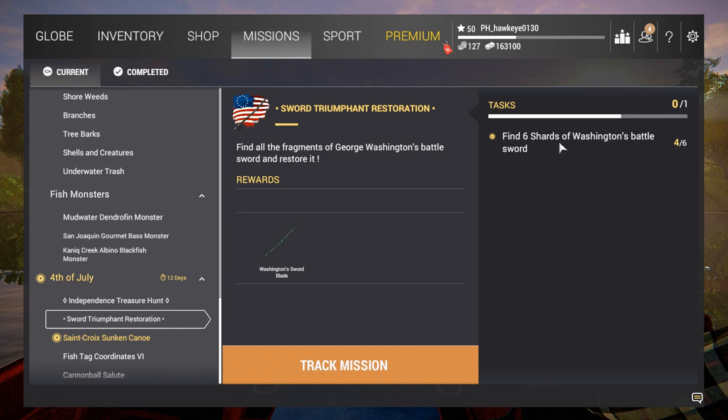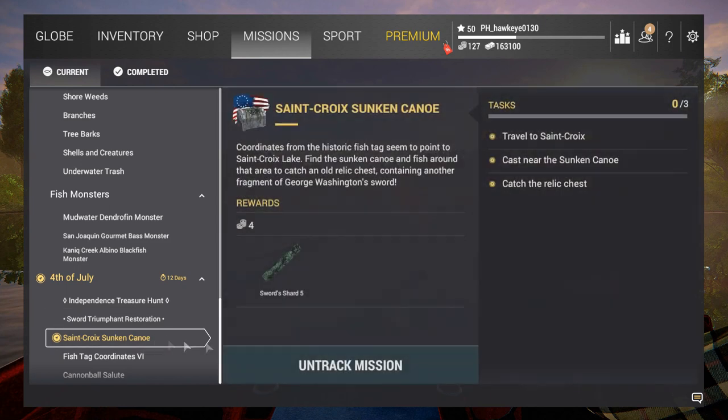The next part of the mission: I have four out of six shards of the battle sword. Looking up the next mission — this is number five, it's in St. Croix. I need to track that mission, which I seem to already be doing. I think I already caught all the historic fish there, so now it's just a matter of going there and getting that sunken canoe relic chest. Let's go to St. Croix.